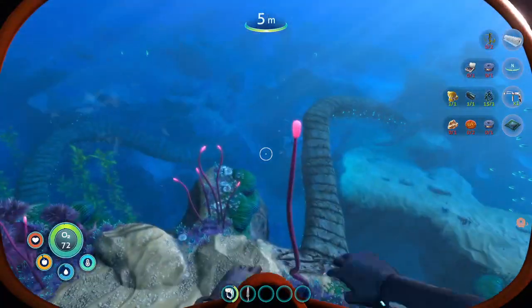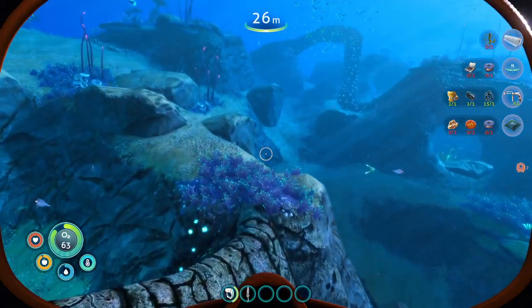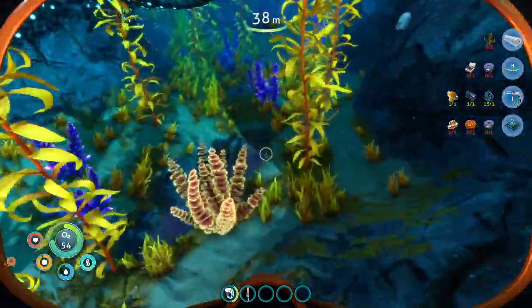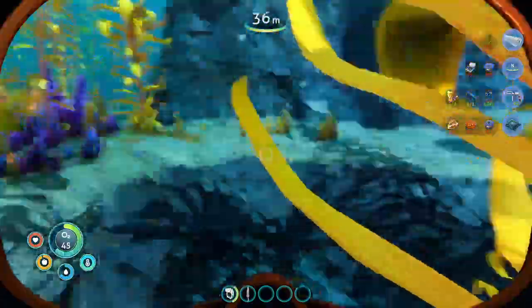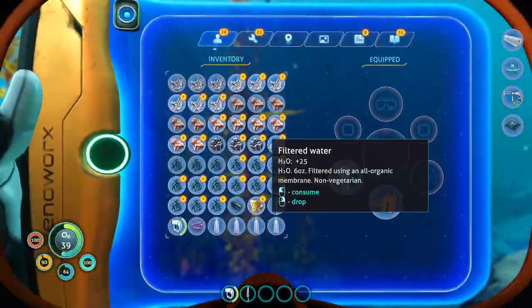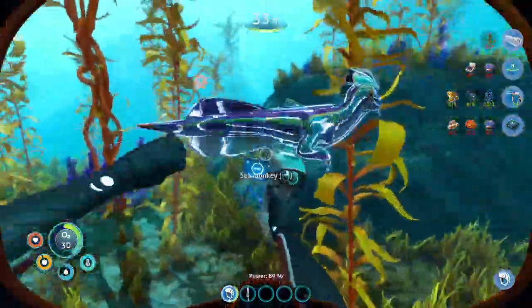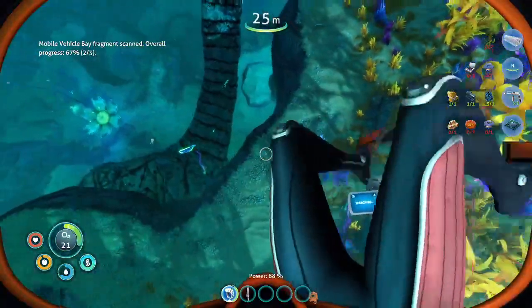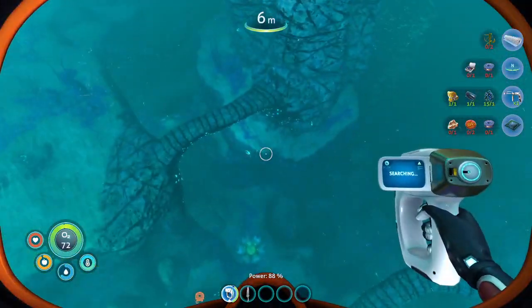I'm just gonna go in this direction. Twisty coral bridges biome! Thought I saw a sea glide fragment out of the corner of my eye. There's gotta be one more over here. That's a bladder fish. Oh my god — sea monkey! Hi buddy! Stand still. What's this? Thirty seconds of oxygen remaining. Or a miracle bay fragment? I think I need copper wire and a wiring kit for a compass so I know where I'm going.